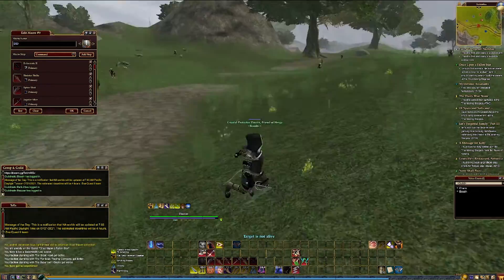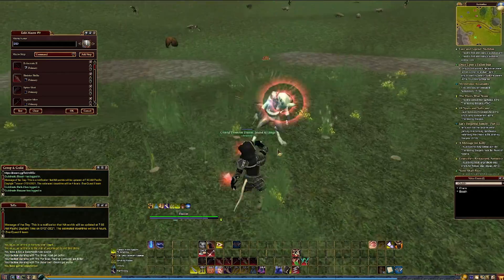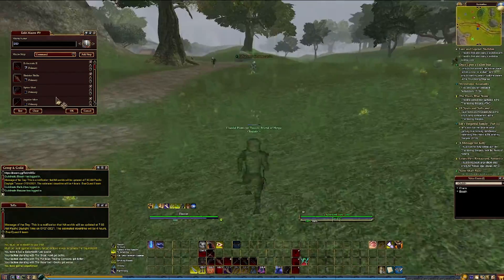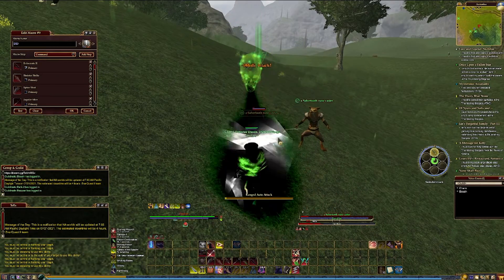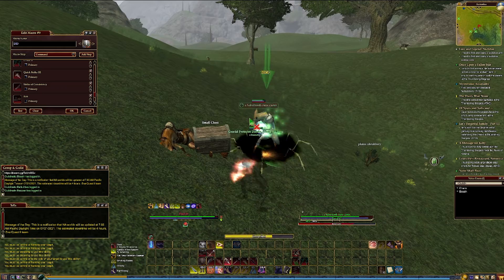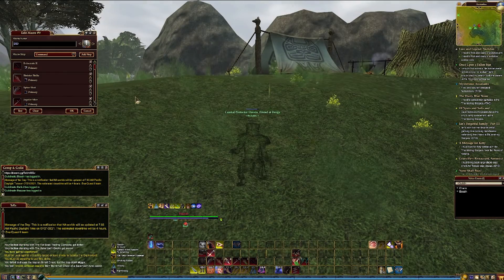We'll show you the Assassin macro in action. Here I use Eviscerate and Spineshot, also Jugular Slice. In a second I'll come up on two enemies and use Massacre. When I've gotten further into the fight, I start using my other abilities and activating a heroic opportunity. This kind of macro allows rogues to seamlessly move from different damage types and positionals so that they can adapt to their situation.